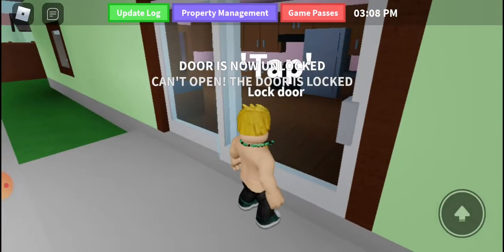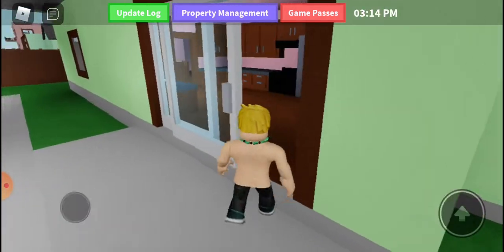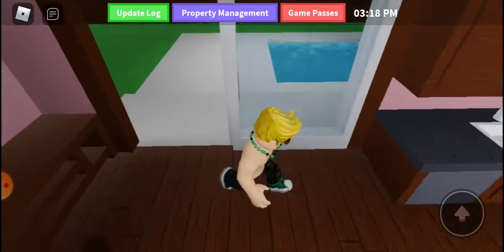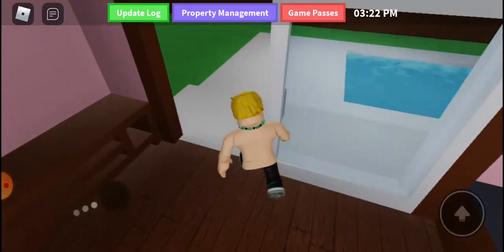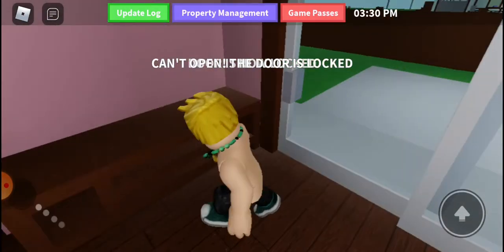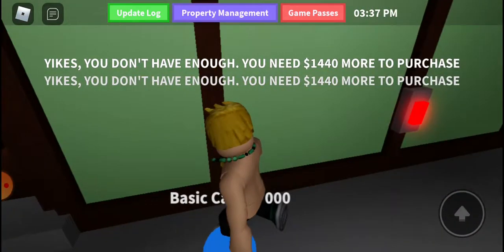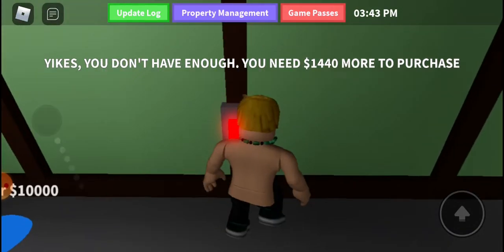Okay, but then we have a back door — open it. Then we have our garage. We still need to get this car, bro. I still want to get this car. We can open the garage from here.